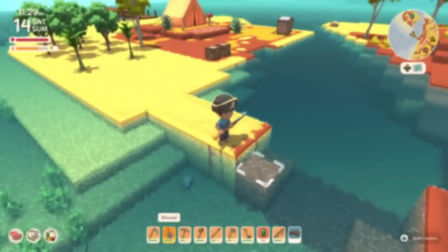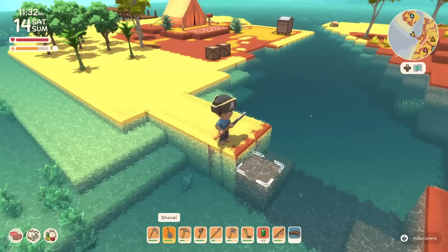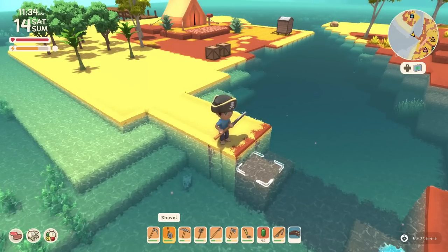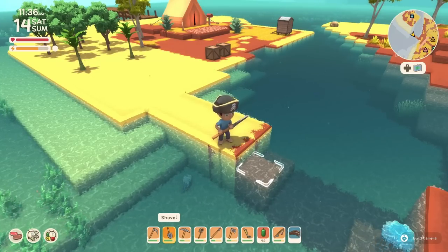If you're wanting to create land, use your shovel and pick up some dirt anywhere. It can be from the ocean floor — keep stacking it on top of itself until it creates a platform. As you can see here, this sand is underwater and I can shovel it up.